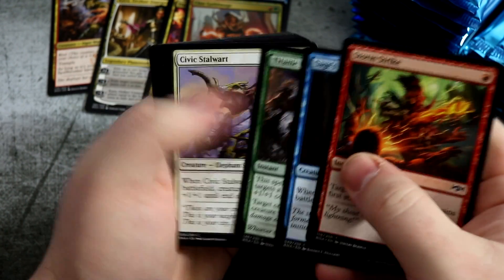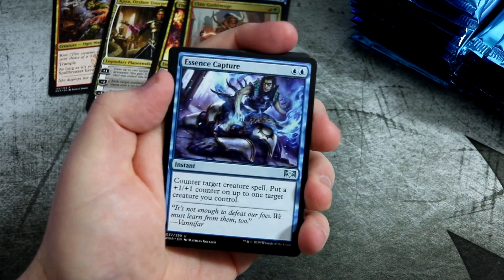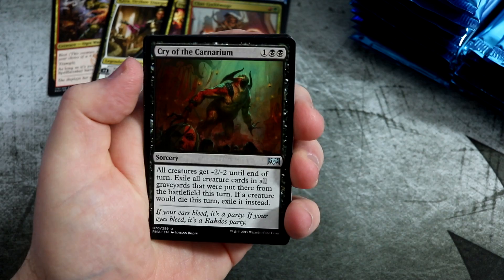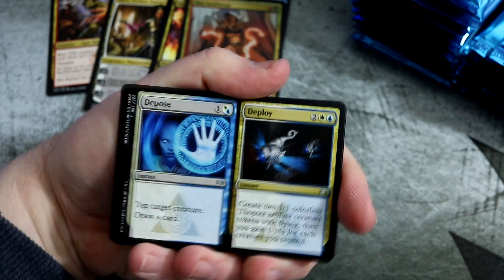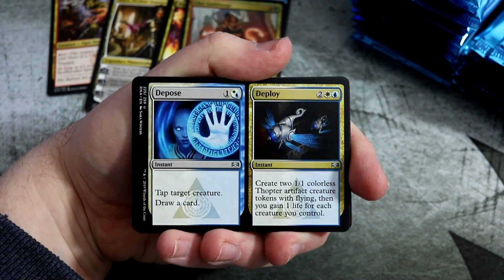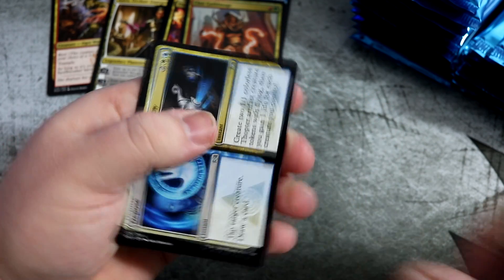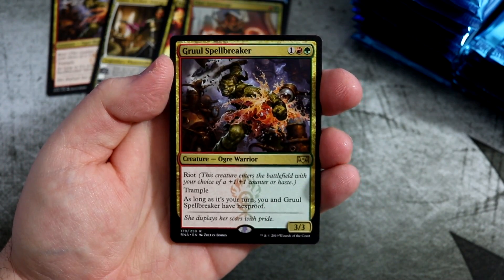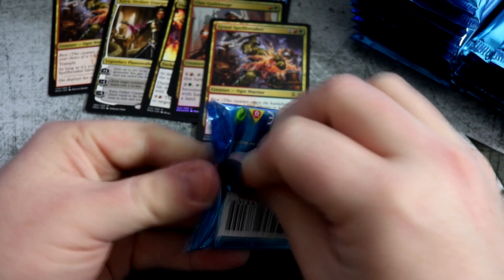Next pack. So we have Storm Strike. There's a Gruul. Chillbringer, good in limited. Summary Judgment, not a bad little removal spell for white. Essence Capture. Cry of the Carnarium — all creatures get minus two-two, sweet card, puts them in exile. That's what you want, don't want them coming back from graveyards. Depose/Deploy — tap target creature, create two color tokens, gain one life for each creature you control at instant speed. That's a definite swing back for control. And the rare — oh my god, we've doubled up already. We've got another Grawl Spellbreaker. 3-3 with Riot, going in the red-green aggro decks. Already pulled our first double-up and we're only a few packs in.